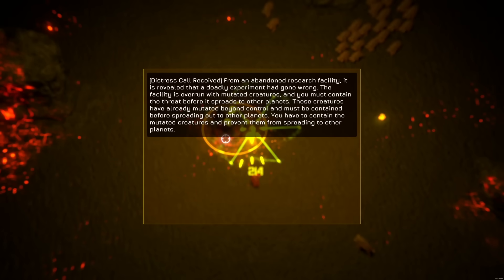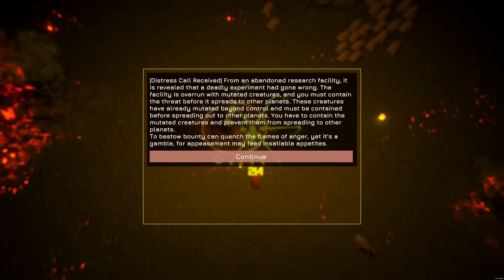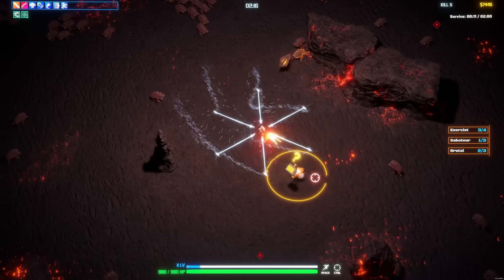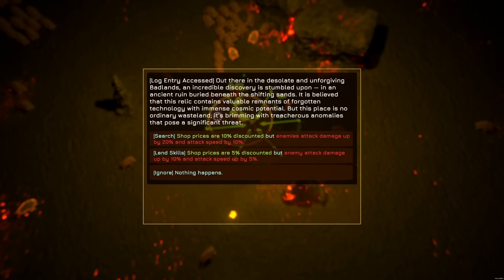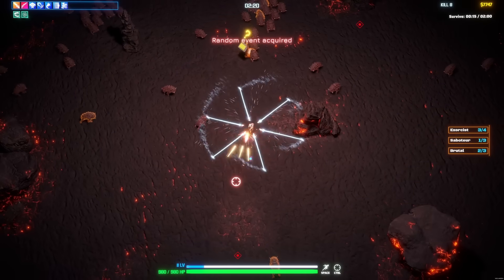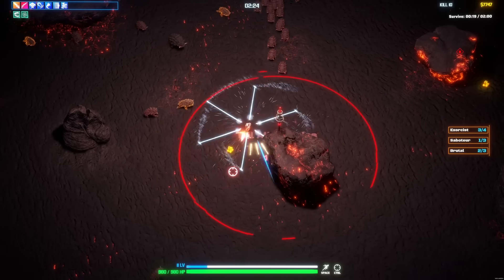Distress call received — oh god, that's a lot. Gain 5,000 credits, lose 2% max HP. I can work with that — that's 20 HP overall. Shop prices 10% discount? Sure. My enemies are going to be tough, but I'm just not going to allow them to get at me.